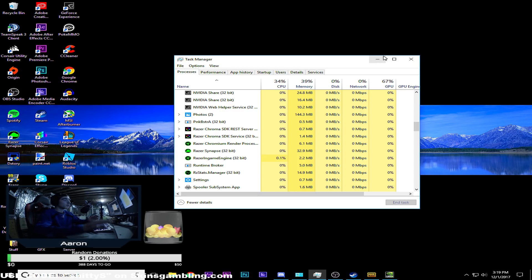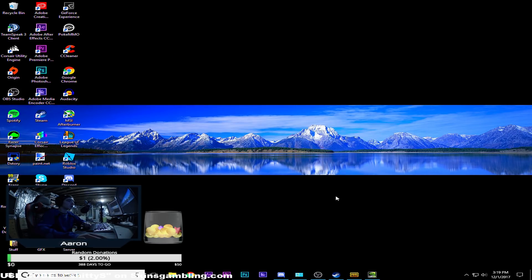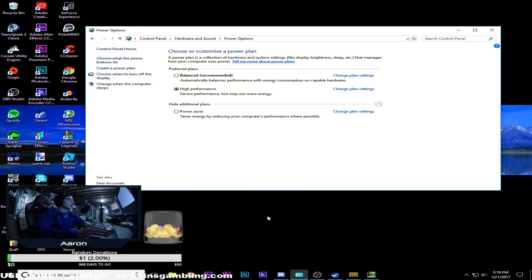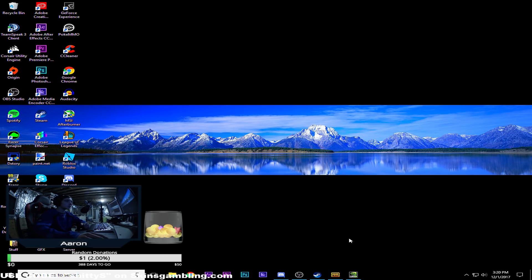Once you're done with Task Manager, switch over to your Control Panel and make sure you have High Performance selected for your power plan. Don't use Balanced or Power Saver — those are really useless if you want maximum frame rate.